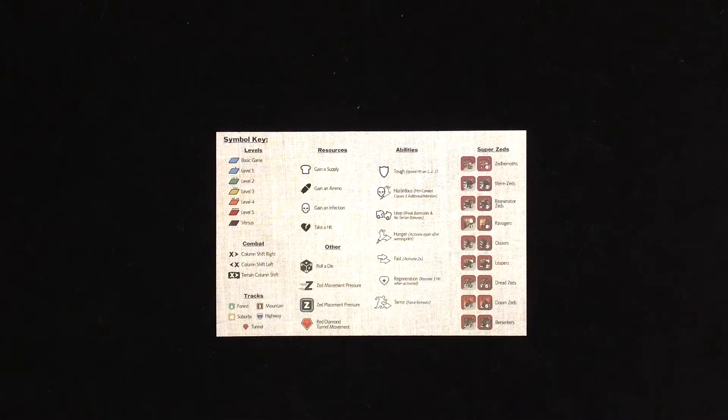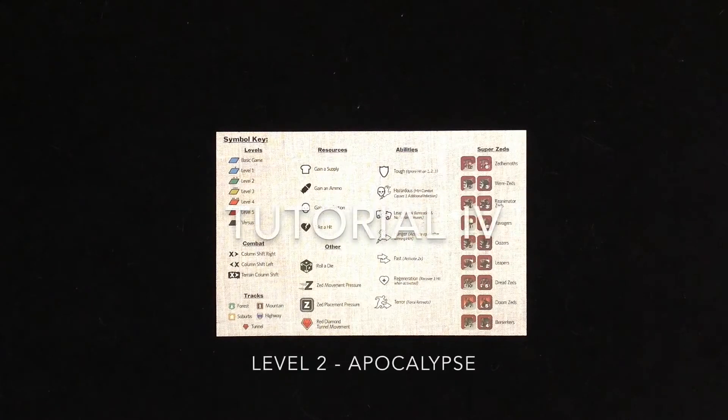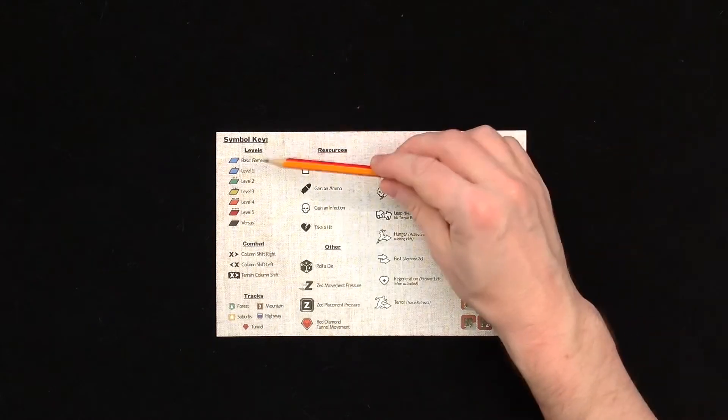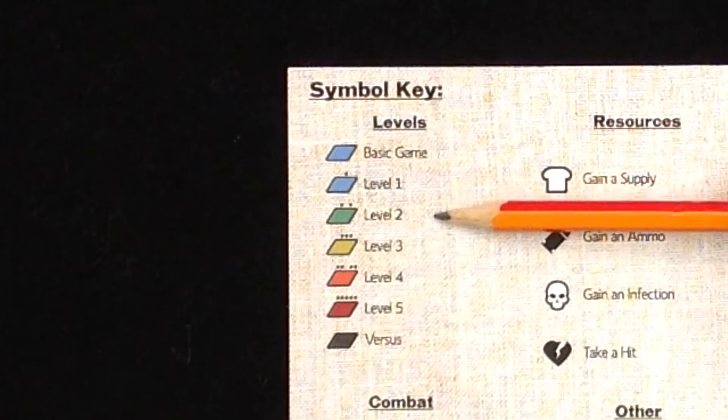Welcome Gamers! Welcome Z-Heads! This is tutorial number four of Dawn of the Zeds third edition. This time we're moving from level one to level two apocalypse.